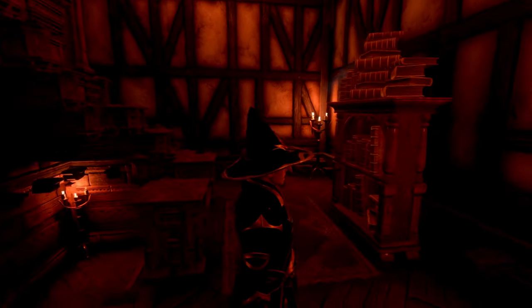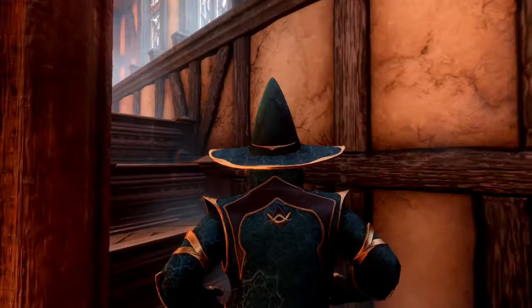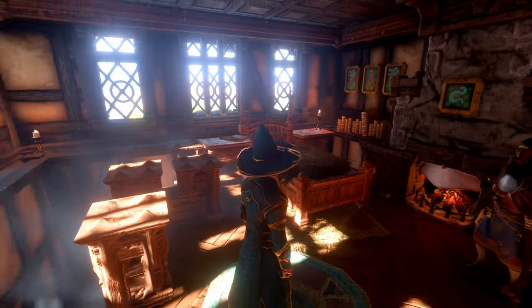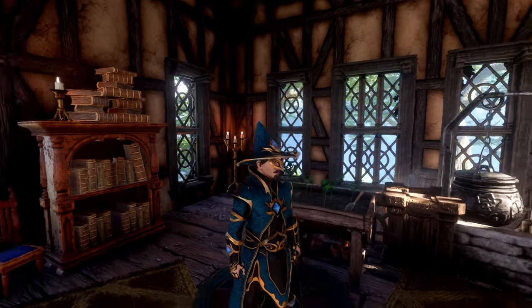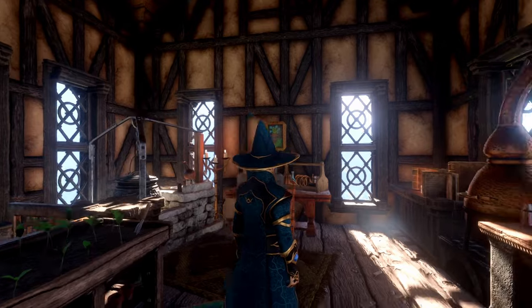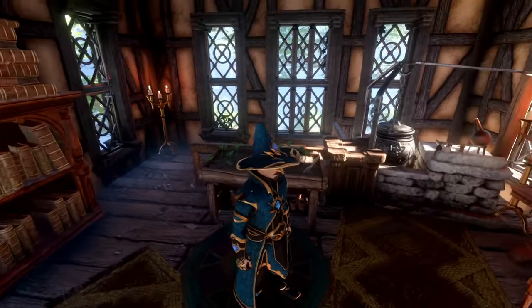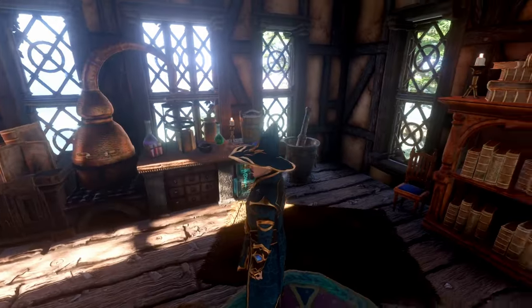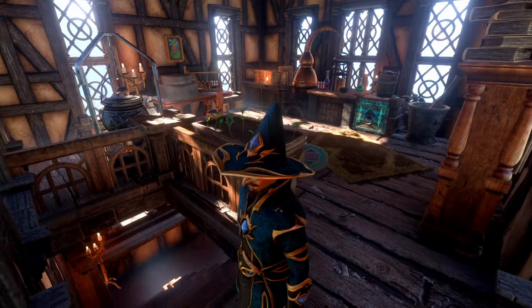Let's continue up the stairs — now we have a bigger room in the staircase with a little landing. I noticed I didn't close a gap there but it is what it is. There's a nice little bookshelf here. Continuing up the stairs, here is our alchemist's bedroom — small and quaint but I like it. His laboratory is right at the very top of the tower. There are no vines up here because I don't think vines would be growing quite this high — let me know your thoughts down below. It's a nice little laboratory with room for some potted plants.